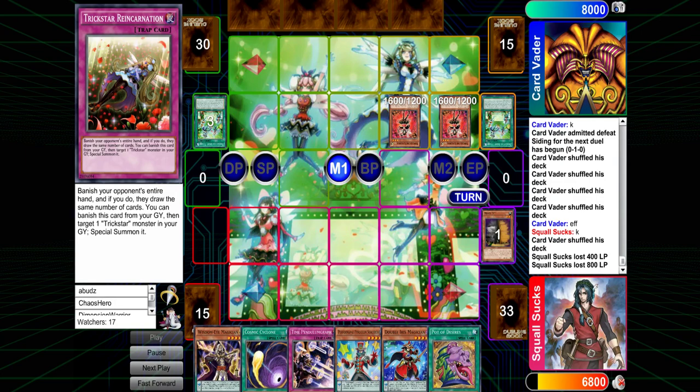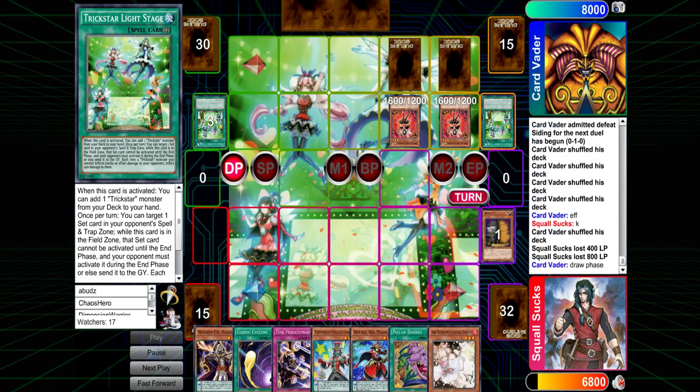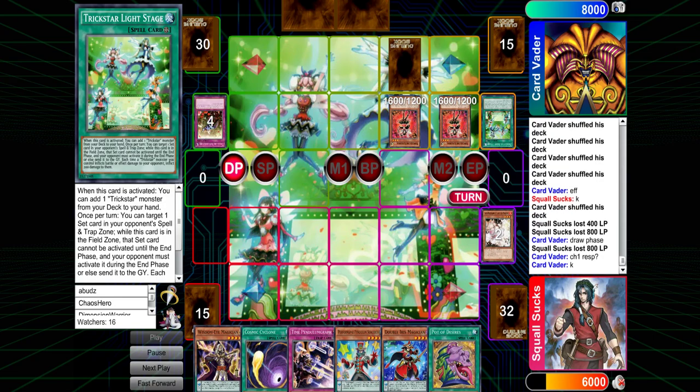Ideally you use Lycoris, they Maxi, then you chain the second Lycoris — they get one less draw but still burn for both damage. His hand is looking really good right now. He is going to have to be playing around Reincarnation. He has the Cosmic Cyclone to play around Reincarnation. Some cool stuff Trickstar players do as well — better players will set their stuff before playing something, to play around Reincarnation draw obviously, but also setting generally high-value cards.